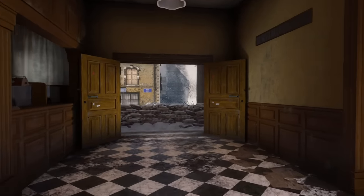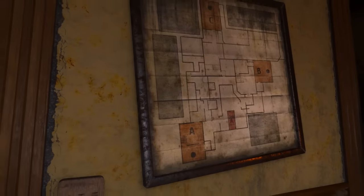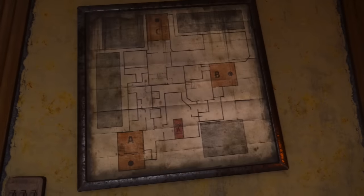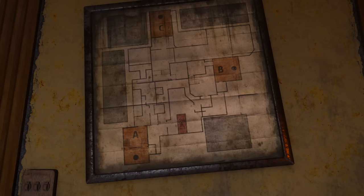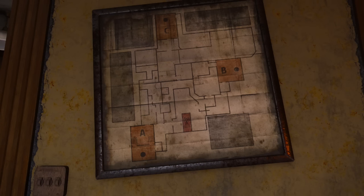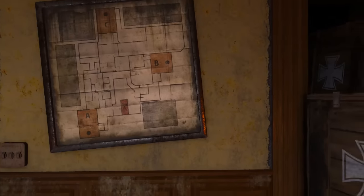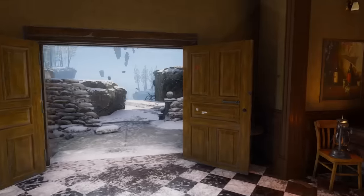This is a big one on this map — right here we have the Der Riese map alongside The Giant's map. You can see the mainframe, Teleporter A, C, B, and just a map layout of The Giant. It's not the same exact map we're used to seeing — the other one is sort of horizontal, and this one's a little different. I think this might be just the original Der Riese painting, but it's really weird seeing this painting here.